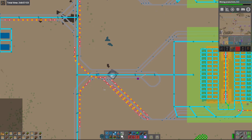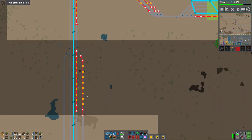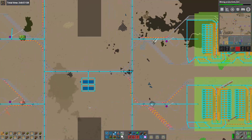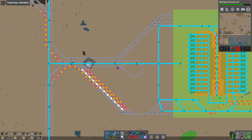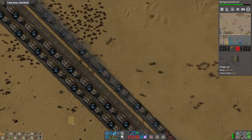It is vastly better — it does not jam up now getting trains out. What does happen is ore trains get stuck trying to get in, and plate trains get stuck trying to get in. And if the right combination of plate trains get stuck, then we get a gridlock around here.